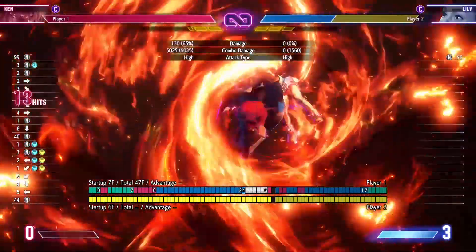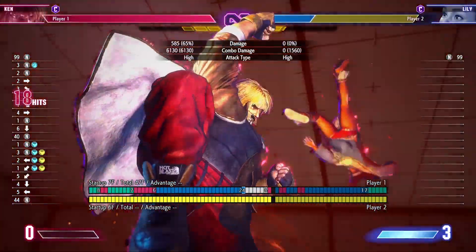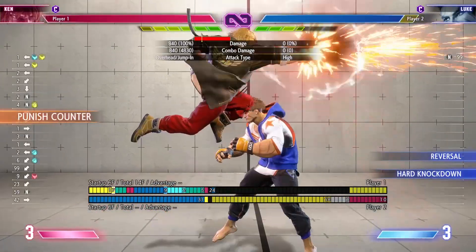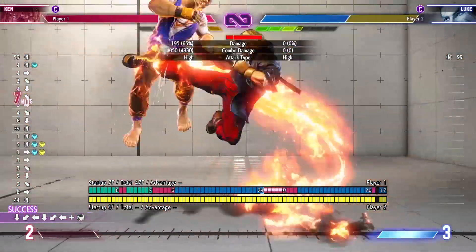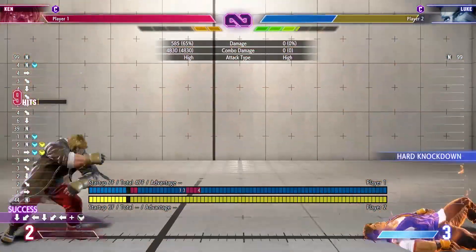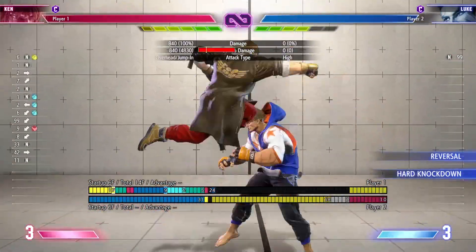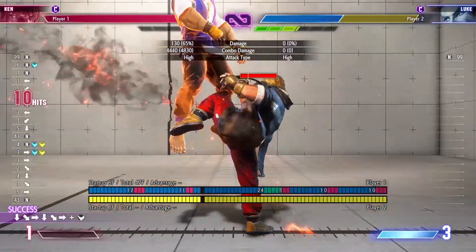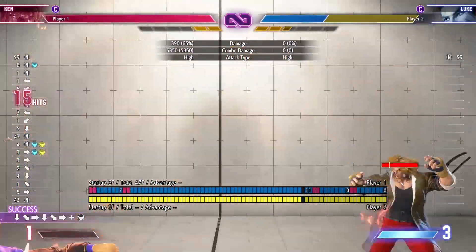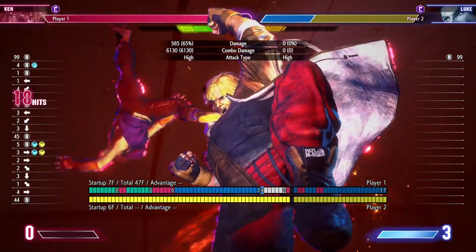The second drawback is that OD Dragonlash causes a side switch with your opponent. Thankfully, this isn't a big deal given Ken's great super options. SA1 slide switches again. SA2 has enormous frame advantage and corner carry, pretty much placing you back mid-screen even if you do it on a cornered enemy. And SA3 does so much damage that the opponent should be dead.